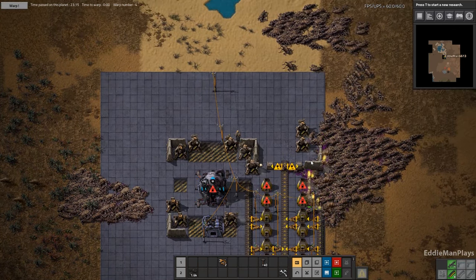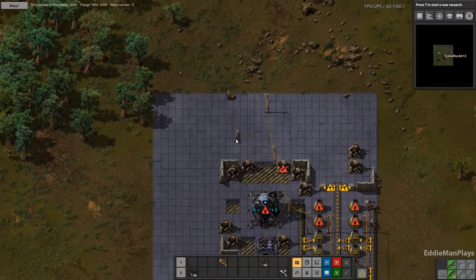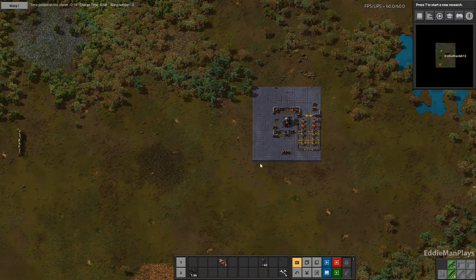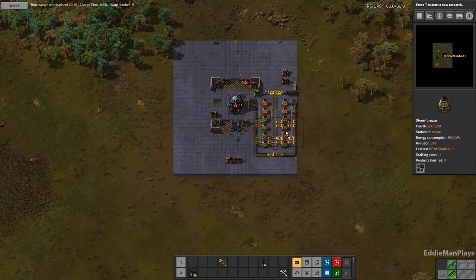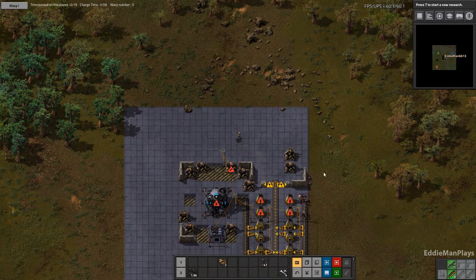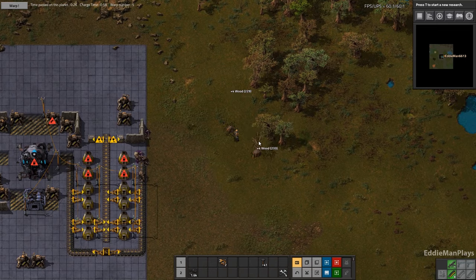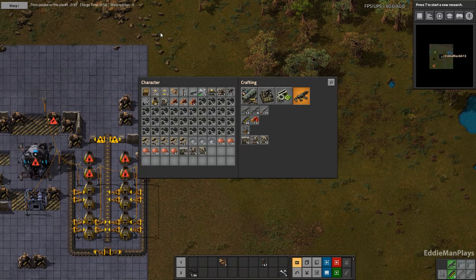At least there's no big biters - they're just all little small ones. Alright, off to the next world! Man, everything was so sparse. We have plenty of coal right now. Let's worry about getting our power up and running first this time. It's 58 seconds to charge.